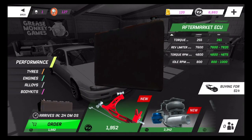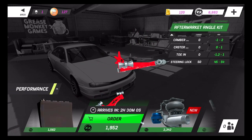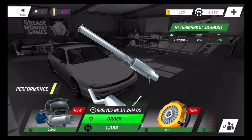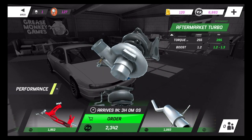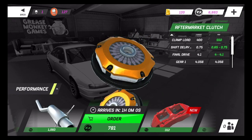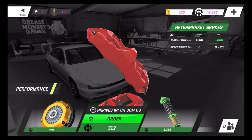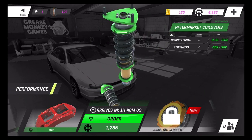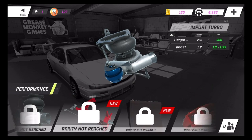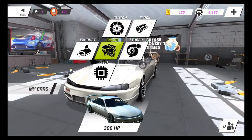We can actually order stuff from the parts store and there is a lot of stuff here. Holy shit — you can actually get a complete 3D view of the parts you're about to buy. Remember, this is mobile. The parts look good, man. Look at that turbo — I don't think I've ever seen a game utilize this much detail before. This is very impressive. I was looking at clips on their Facebook page and they're killing it. I'm really excited for this game to continuously get updated.